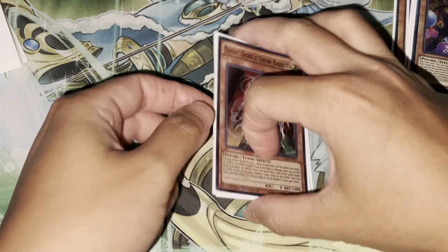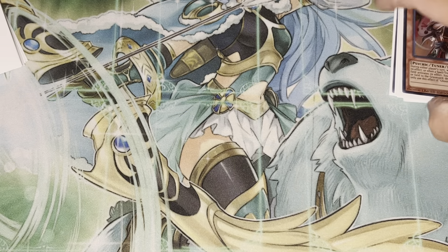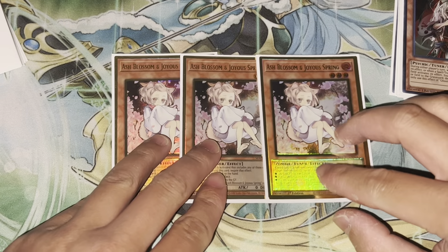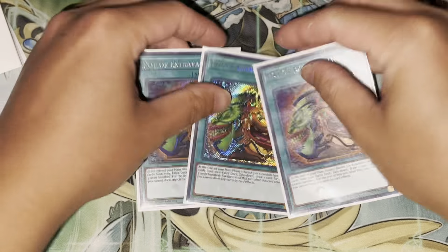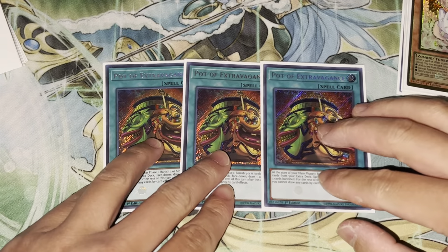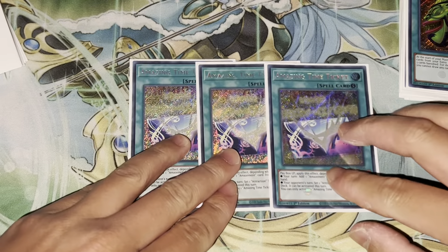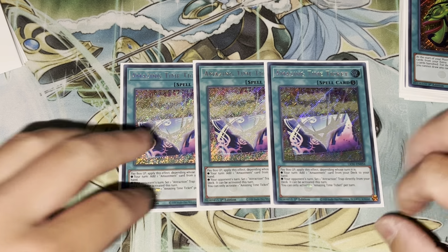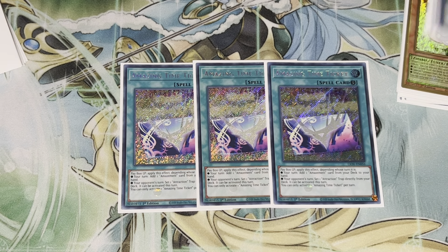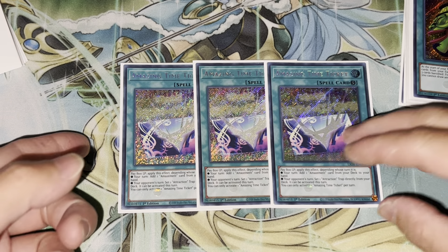Monsters: three Attendant Comicas. She's the one that on Normal Summon, we get to search for any trap and then we set it. She can also redirect all of our attraction traps, either equipped to our Amazement monster or the opponent's monster, to either our monster or their monster. Our traps have different effects depending on if it's equipped to our monster or their monster.